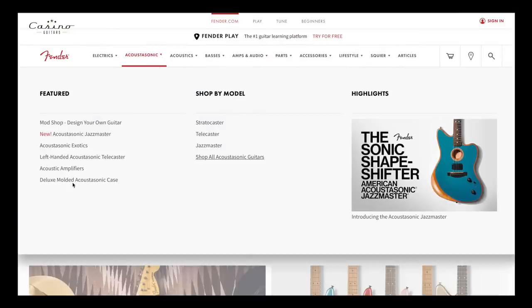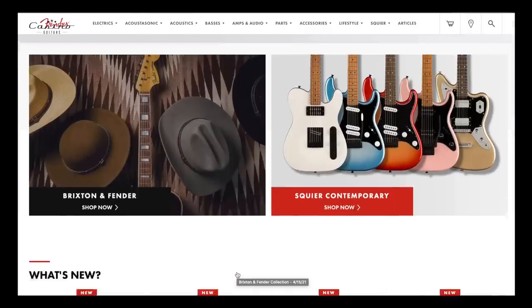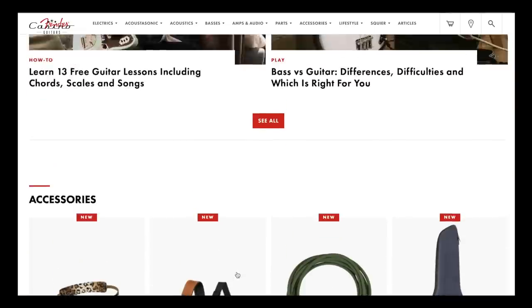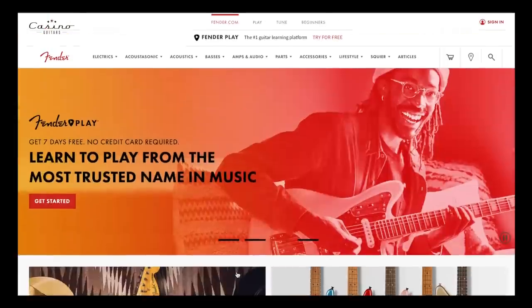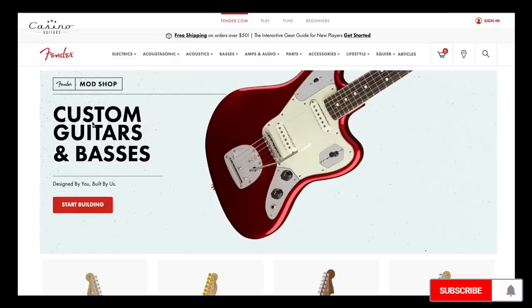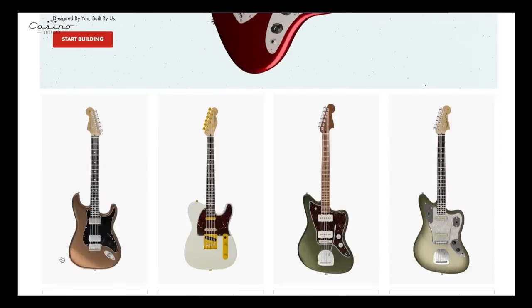We're gonna build some Mod Shops. I'm on the Fender website — I'll scroll through to find the Mod Shop. I don't see it very easily. You can type 'Fender Mod Shop' in your Google search, or go to Electrics and it's the first tab down — Mod Shop, bam. I don't think that's the easiest thing; it should be a feature on the front page. But let's start building — I want to build a Strat first, maybe a Tele.